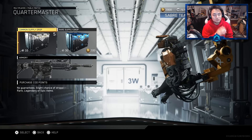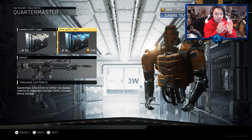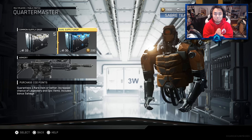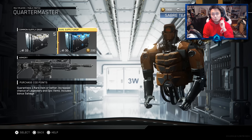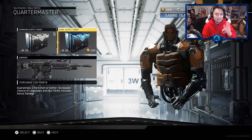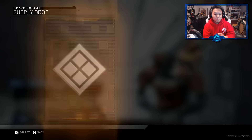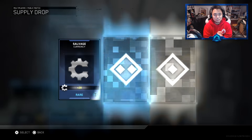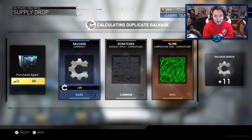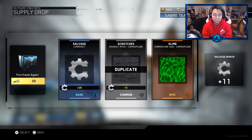We're going to head into the Quartermaster and we do have 5 Common Supply Drops. I was going to do one Common, one Rare and then two Commons, two Rares — things like that — but it's going to be a lot more difficult on me, so I'm not going to do that. We're just going to stick with the Rare Supply Drops. We're only opening 1 today, and then tomorrow we open 2, so on and so forth. Hopefully you guys enjoy this series. Let's get to it with Keys.